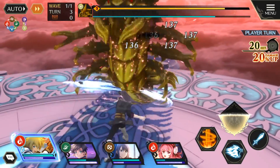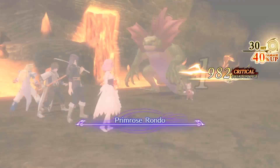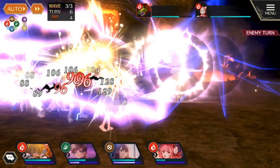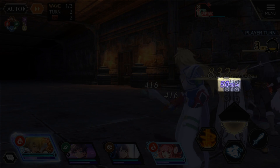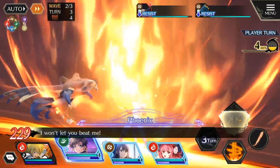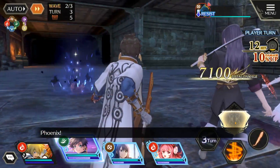Moving on to our next tip: make sure you utilize your attack order to its fullest potential. What makes Tales of Crystoria stand out from other gacha games is that you can achieve a lot of different tactics with just your turn order. For example, characters which have high overload cost Mystic Arts could be used to deliver finishing blows to enemies, since you will get awarded bonus overload points, which means you will be able to power up and activate your Mystic Arts much faster.